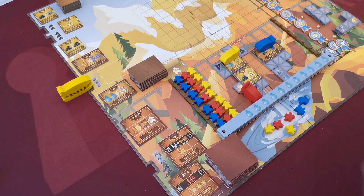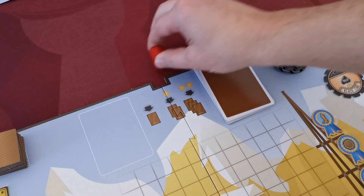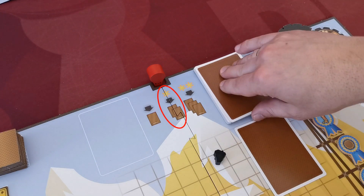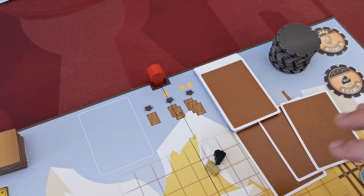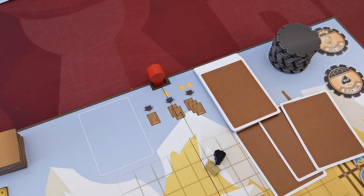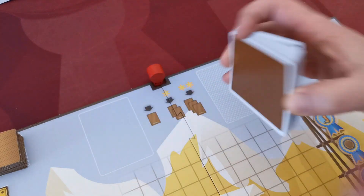As soon as the player selects a machine, the empty space is automatically refilled from the stack with a new tile. When the card location is used, the player gains one card from the stack — the player can spend one resource to get two cards, or two resources to get three cards; the type of resource is not relevant. The player keeps his cards secret, but the number of cards he holds is open information for all players. If the stack is depleted, the discards are reshuffled to form a new deck.